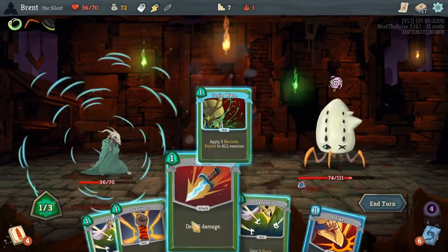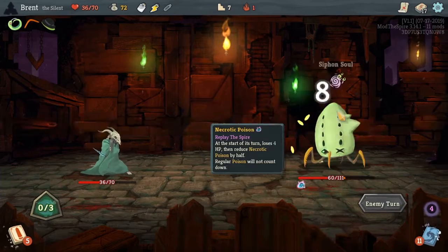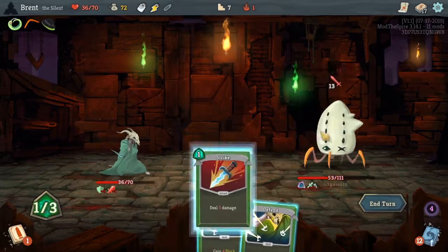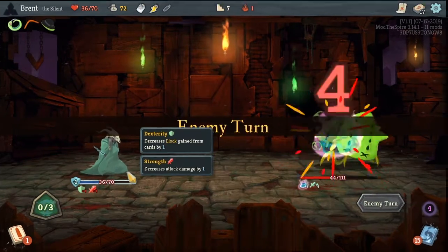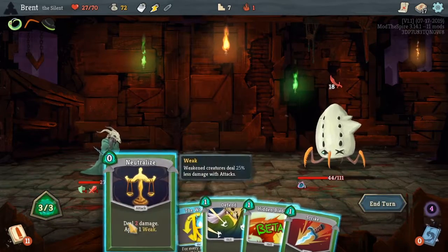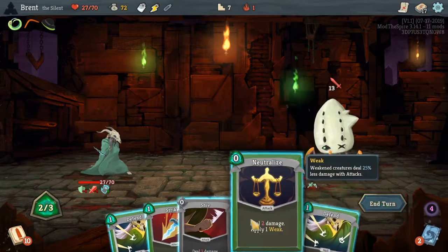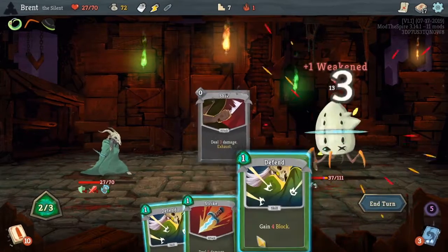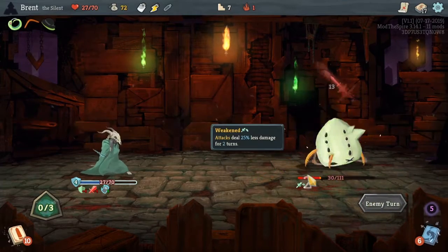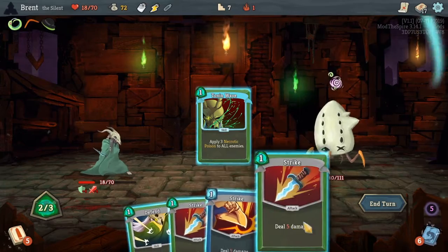Shiv, necrotic poison. I don't even get through this fight honestly. I actually have to start blocking if I want to get through this correctly, and the neutralize helps a little bit. The Works draws the neutralize, so I can't stack the amount of weakness I get by doing it that way.